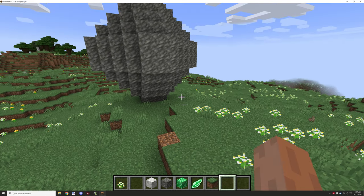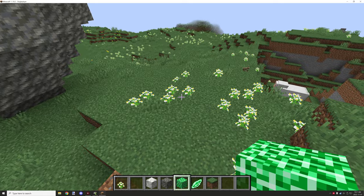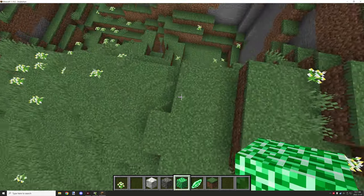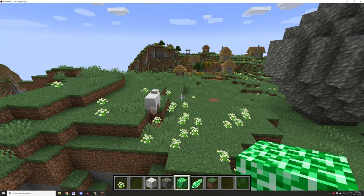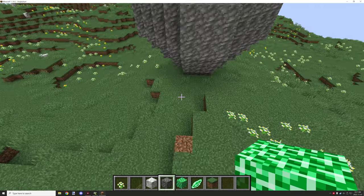Welcome back to another MCreator tutorial. Today I'm going to be showing you a crystal block — basically a block that is similar to geodes, like the purple part.